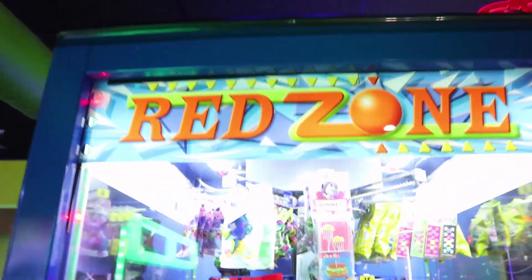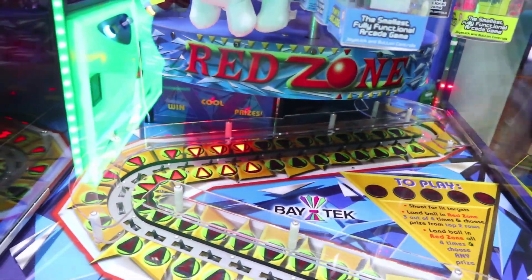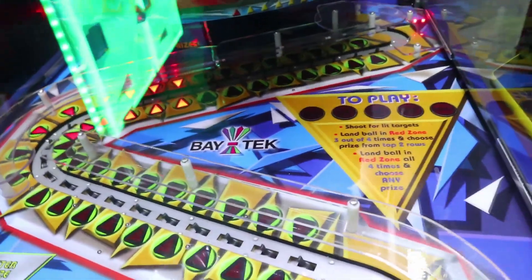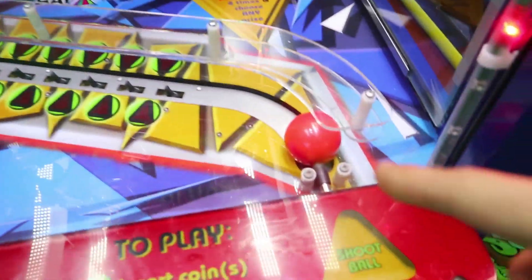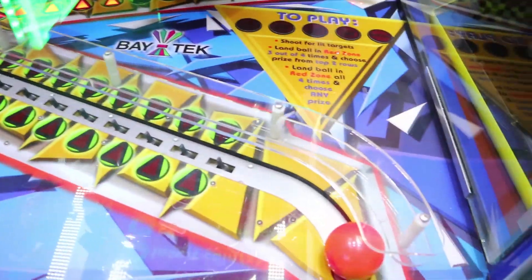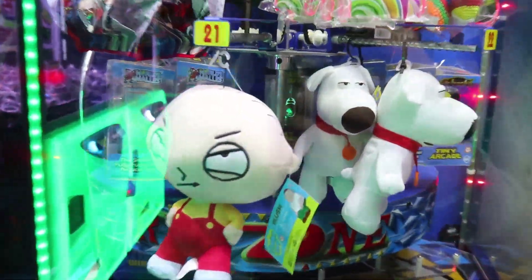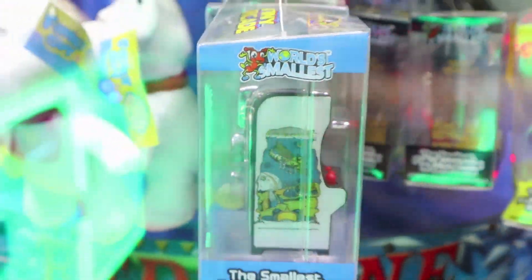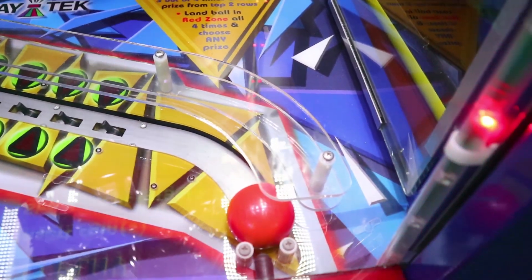All right guys, so here we are at Red Zone - Zone 28. Got this a while back, but it's one of the newer games they got. It's one of my favorites - Ace of the Breakaway and Prey. So what you have to do is shoot the ball into the Red Zone wherever the arrows are lit up. Three out of four wins a small prize. I need the top two rows. Four out of four you can pick any row. The bottom row usually has the biggest stuff, best prizes. They got some little mini arcade machines there, really cool.